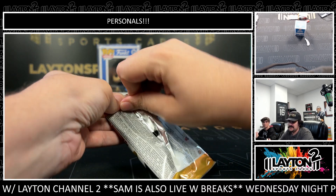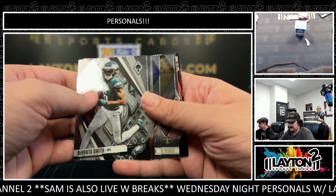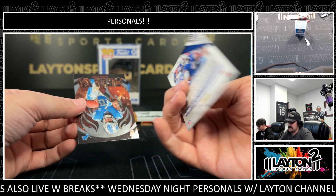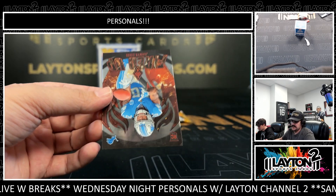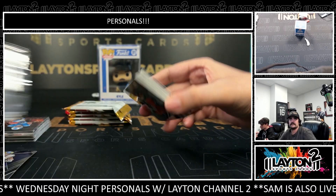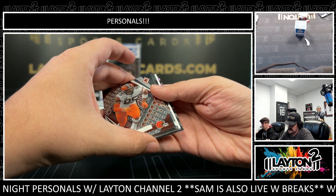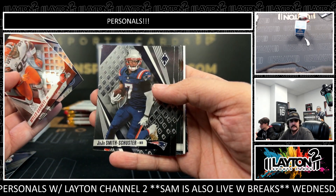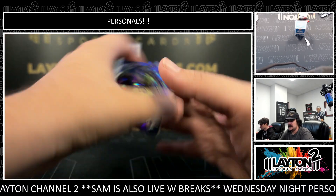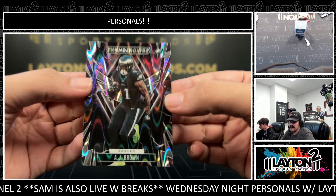What's going on Jordan, how we doing? There's a Puka Nakua base rookie. Got James Cook on the red — that one is numbered to 199. James Cook and the Jameer Gibbs fired up. Thick one — I think it's a filler though, yeah it is a filler. And there's a filler, and a purple is going to be Ken Walker to 125. And an A.J. Brown on the Thunderbirds.